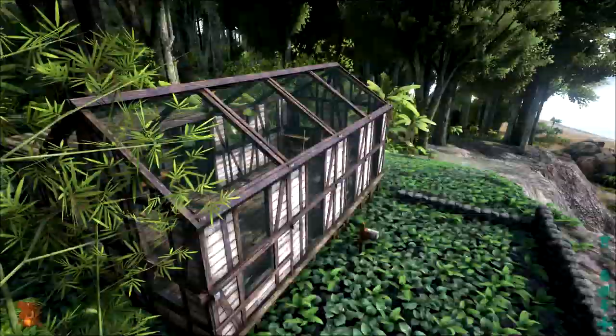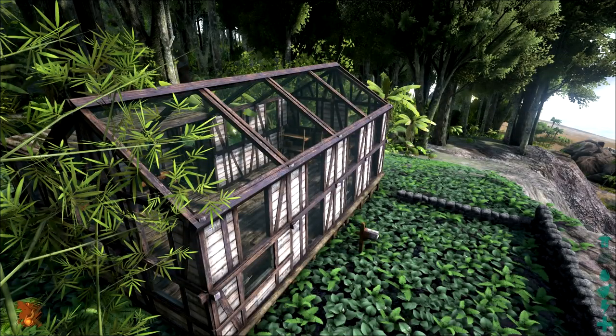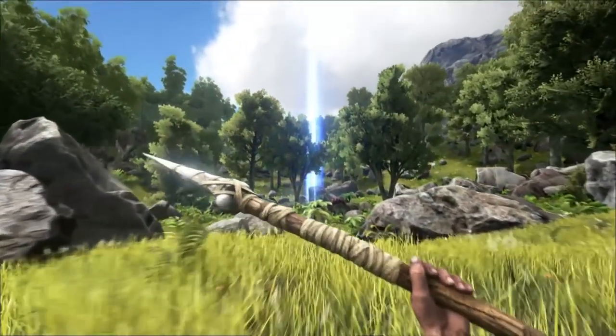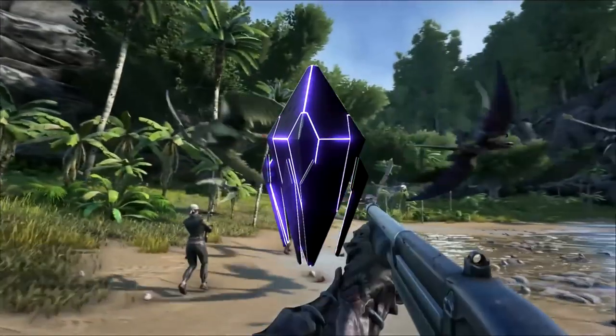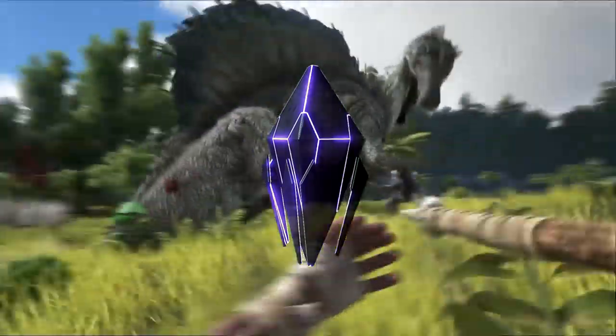New greenhouse structures have also been added, making this our first encounter of glass structures in the game. Building a greenhouse will primarily benefit plants, giving them a growth enhancement. Deep sea loot crates have also been added. Just like the ones that fall from the sky, we'll now be able to find them under the ocean.